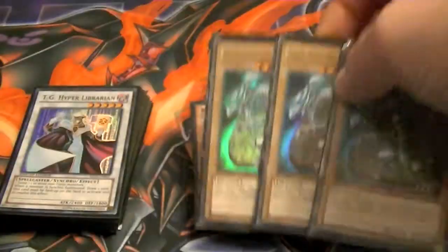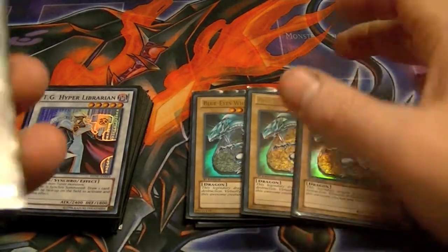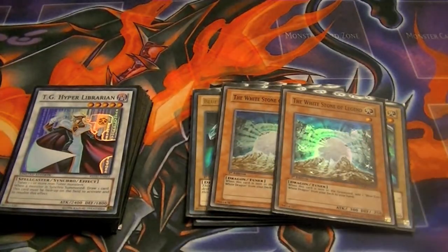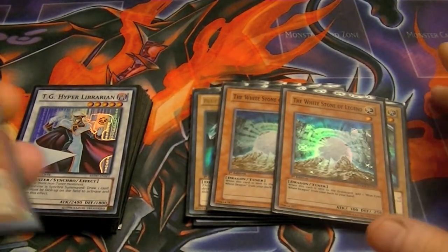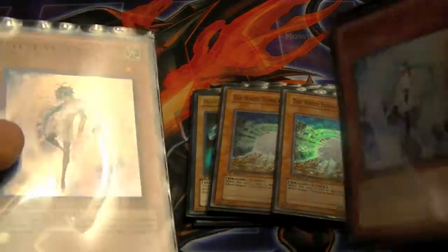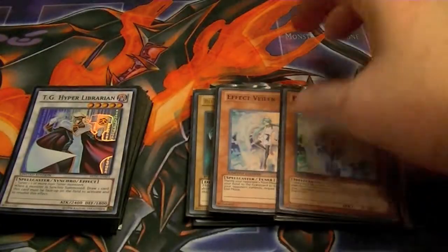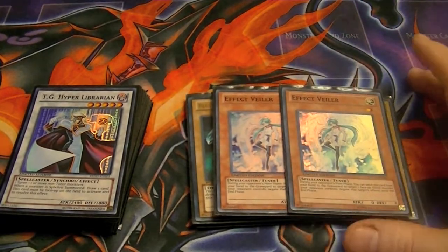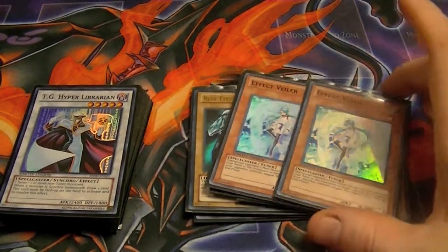Obviously if you're going to do that you need 3 Blue Eyes. One Red Eyes Darkness Metal for special summons. Only 2 White Stone of Legends — I find 3 gets to be too cloggy. Two Effect Veilers — they're good for Synchros as well as other targets, plus they're Effect Veilers.